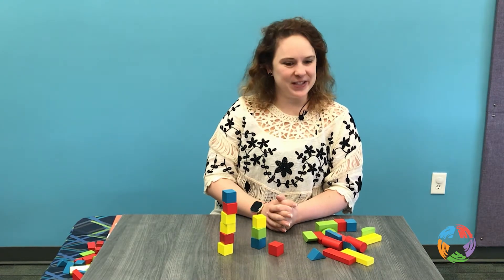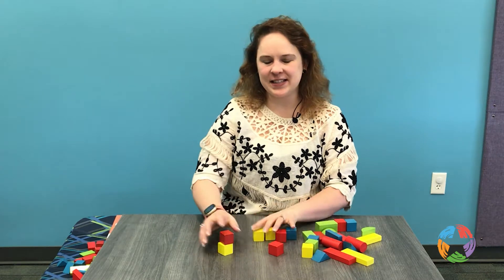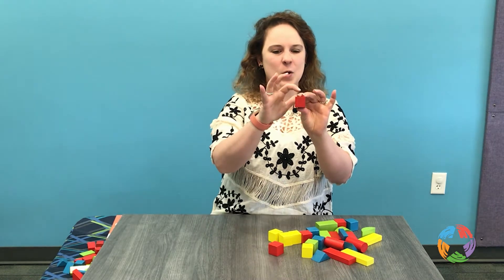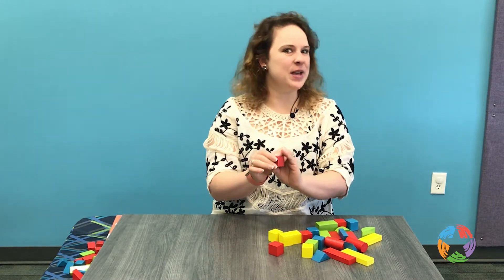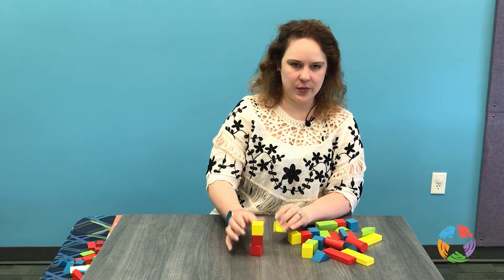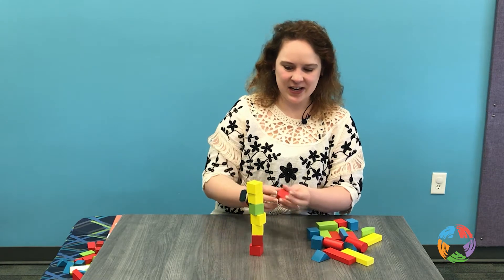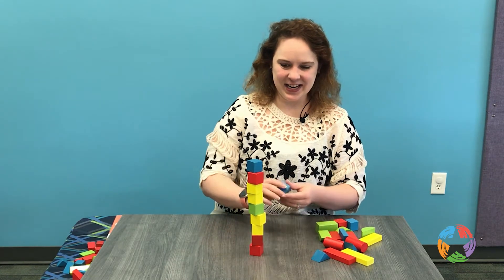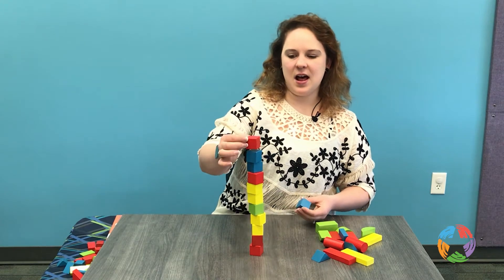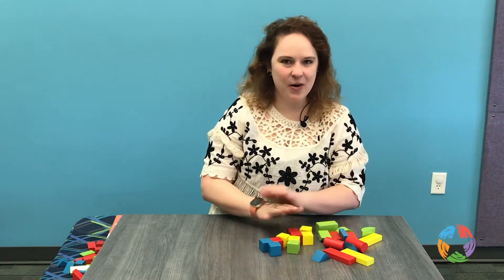It's time for our first building challenge. Let's build by shape. First, let's stack a tower using only squares. A square has four sides — one, two, three, four. Let's see how tall we can make our tower. We have one, two, three, four, five, six, seven, eight, nine, ten — our tower is looking a bit wobbly. Let's see if we can get two more up here. Eleven, twelve. Oh no, our tower fell over.